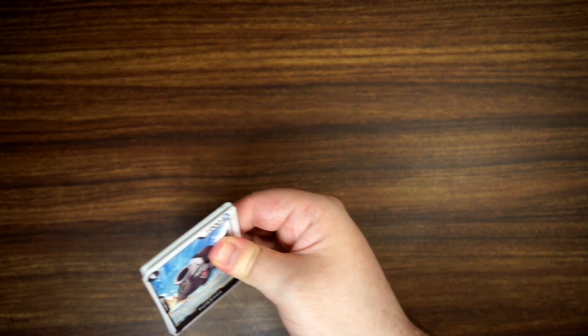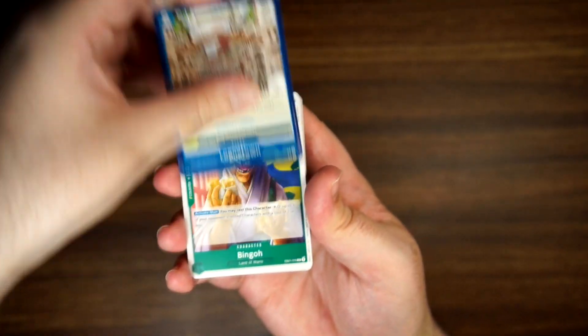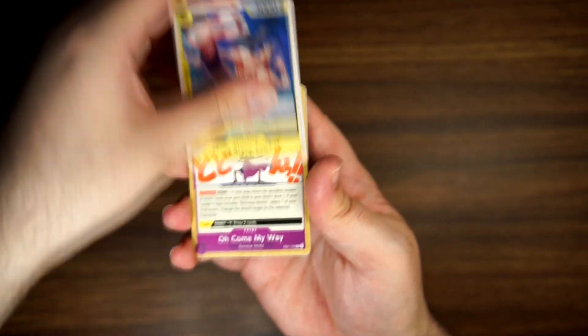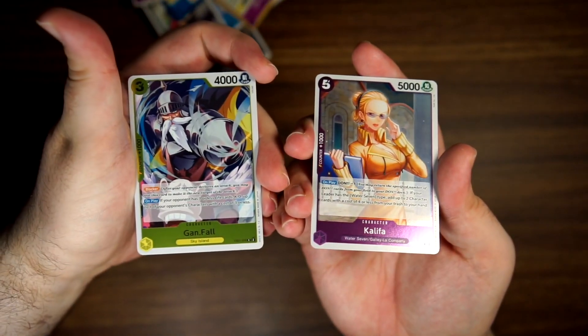Rares are Izo and Ragnaroku. Like I said last video, expecting a lot of duplicates here — just the nature of the low unique card count for this set. It'll be nice to have probably a complete set of alternate arts for EB01. Rares are Gonefall and Khalifa.